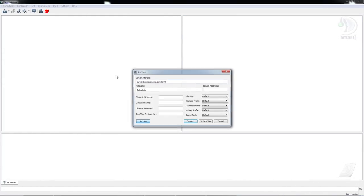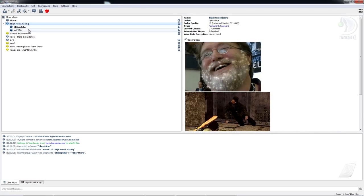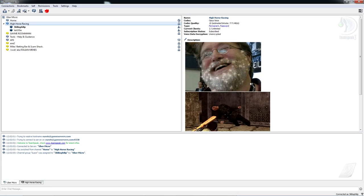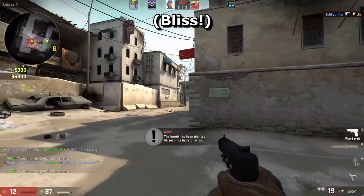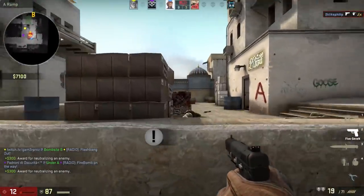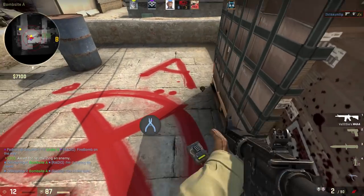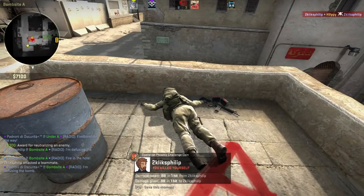You can use an external program, like TeamSpeak, to talk with your friends when in-game. I prefer this to using CS:GO's built-in talk function, but it leads to further complications when only a few of your teammates are using that program, since others won't be able to hear them. Imagine being in a game where you are unable to hear anything your teammates are saying. Because of this, I urge you to use the in-game voice function to share important information and to reserve your external TeamSpeak chatroom for less important information — or for slagging off bad teammates without saying it to their faces.